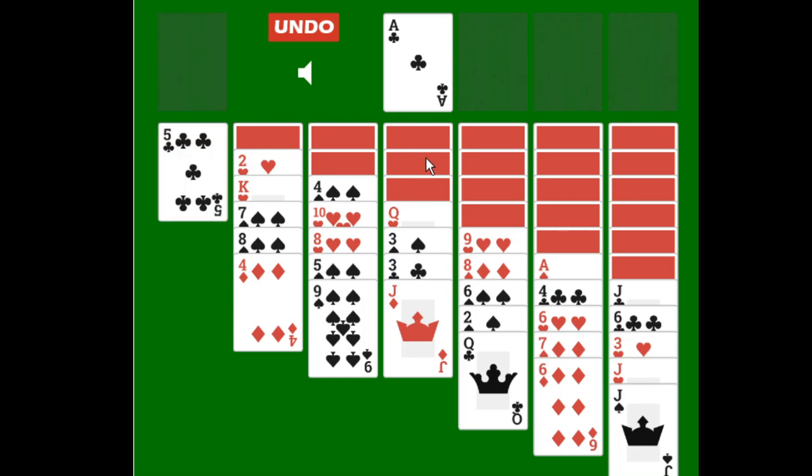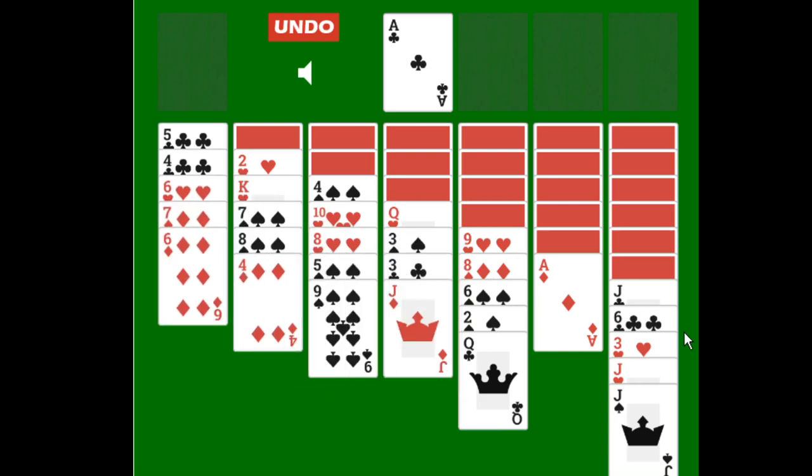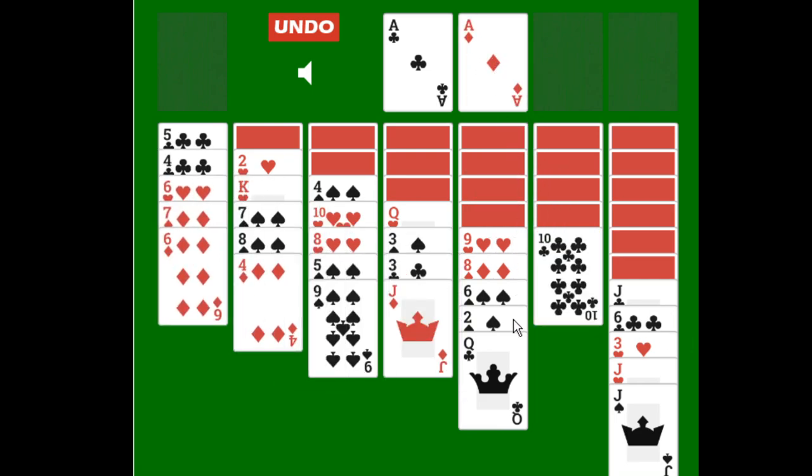Do note that the gap is just there — we don't really have a waste pile, so just ignore that. Now we're looking for the 2 of clubs, but it's not visible, so it's part of the face down group of cards. We'll have to look at what else we can go for. We can go for this ace of diamonds here. We can then go for the 2 of diamonds, but the 2 of diamonds is not visible either.